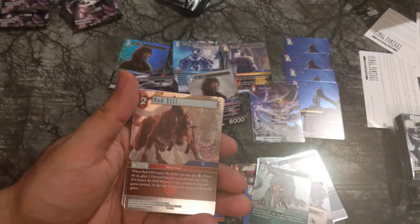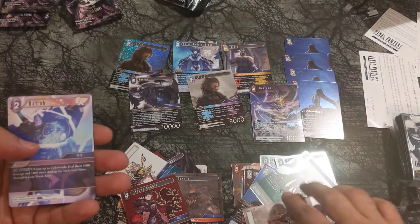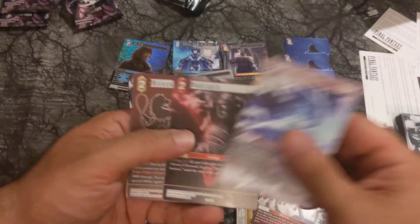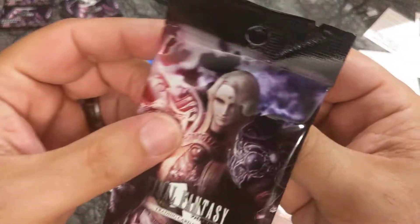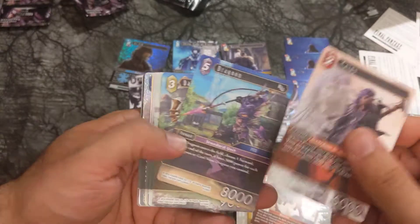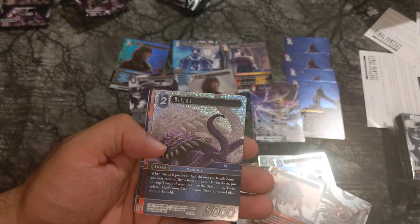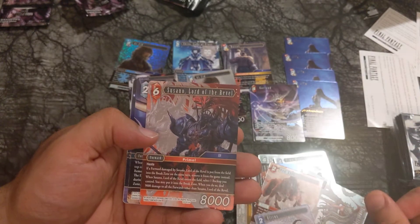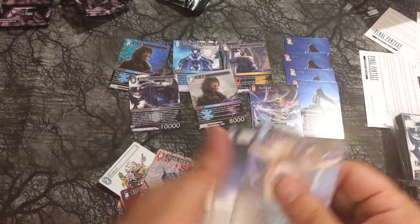Red 13 is a great card — we already know he's a great card. Red 13 has got to spin round, baby, right round like a record. Ultros foil Rare. Susano, Lord of the Revel Hero card — that's our second one. You can almost build a playset — almost, not quite.